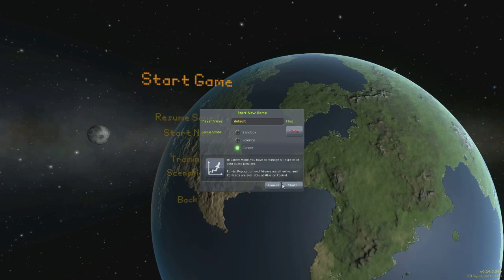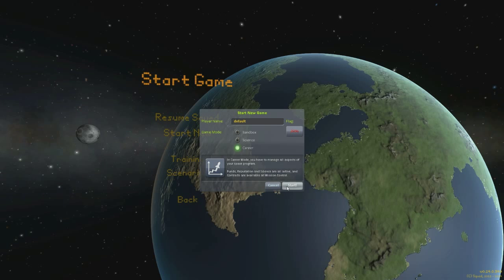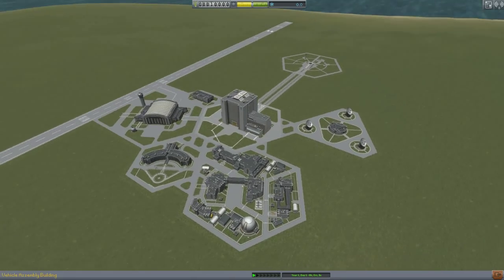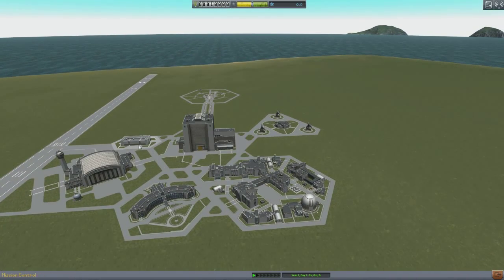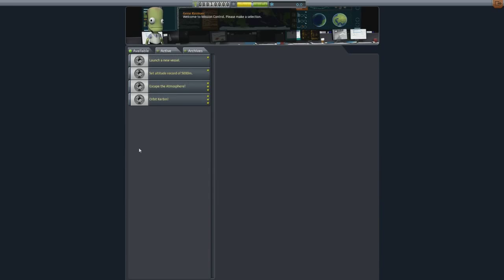What I'm going to show you today, if any of you are struggling with it at all, is how to begin your career in this mode and what you can do to overcome some of the early contracts that you get, especially if you're not very experienced in shipbuilding. In career mode with the new contracts, you want to go to this little building here.